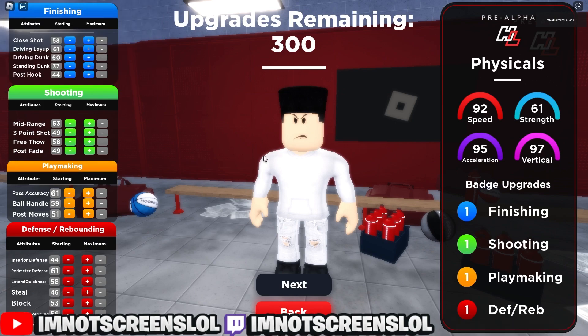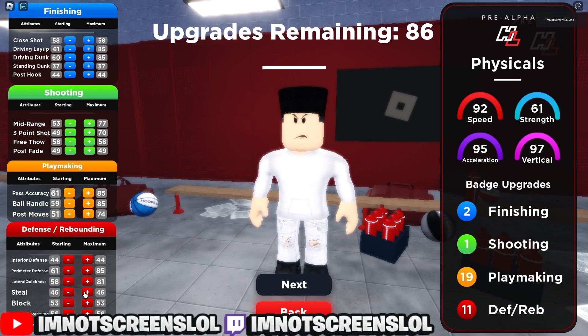Now listen to the stats — these are really specific. Max out your driving dunk. Put your driving layup to an 85. Put your driving to an 85. Max out your mid-range and your three-pointer. Then max out everything in playmaking, and once you do that put your pass accuracy to an 85. Then put your perimeter defense to an 85, max out your lateral quickness, max out your steal, max out your block, and max out your defensive rebound.